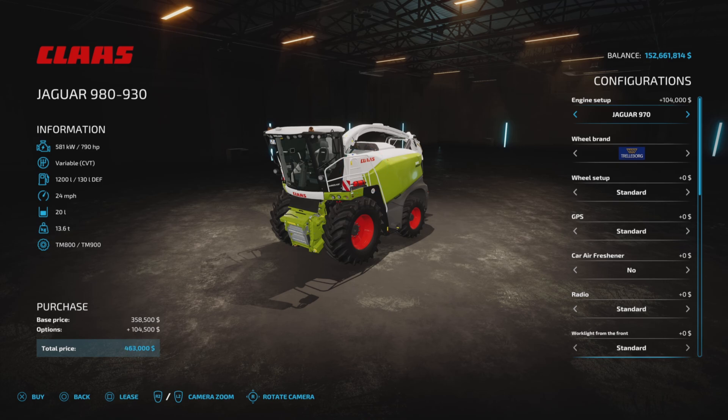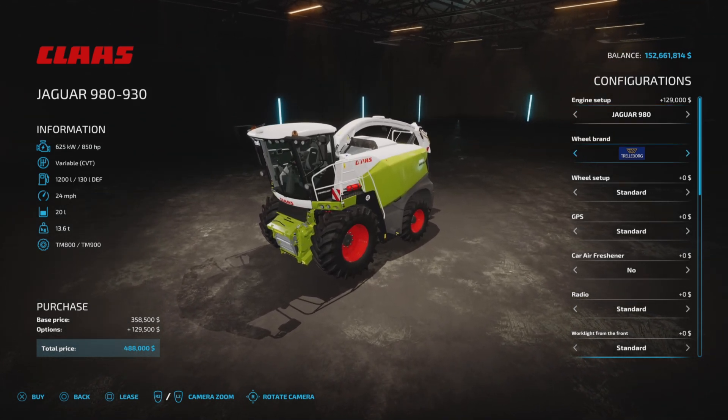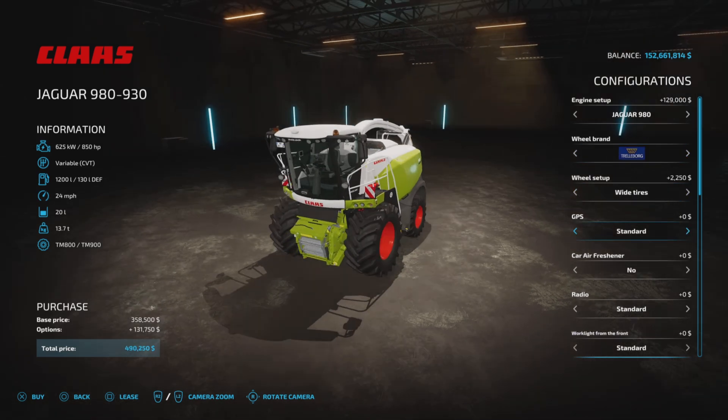Prices go up with horsepower - 129,000 for the top horsepower, not surprising. Wheel brand options include Trelleborg, Michelin, Midas, BKT, and Trelleborg Wide, with a wide option available there. GPS is also included.